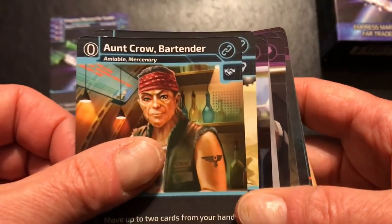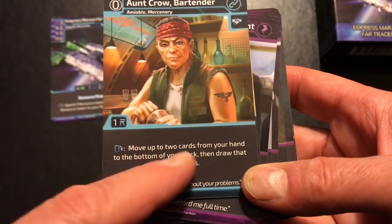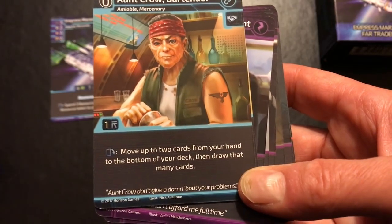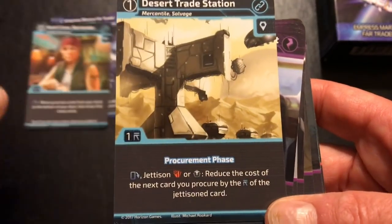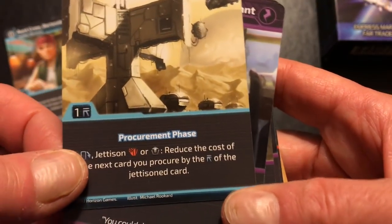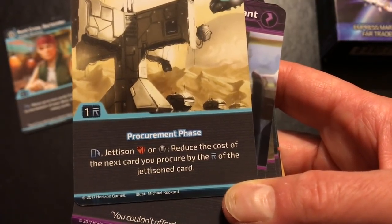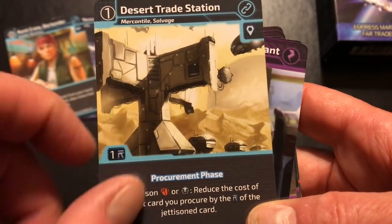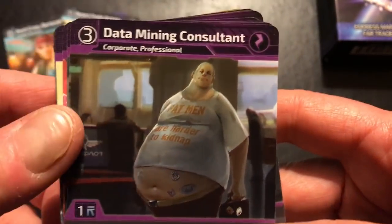With this deck you get two connection cards. There's Aunt Crow the bartender, who allows you to manage your cards a little bit — I like these types of cards where they provide flexibility against the basic system, in this case managing cards into your hand. And we have a desert trade station: during the procurement phase you can get rid of some gear or an upgrade and reduce the cost of the next card you acquire by the cost of the card you got rid of.